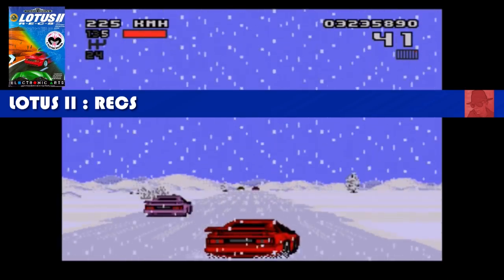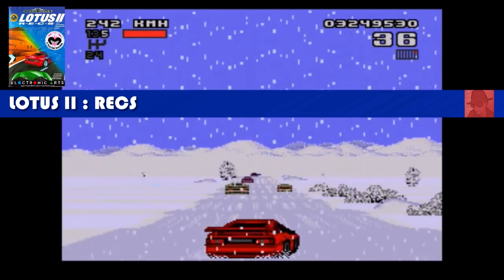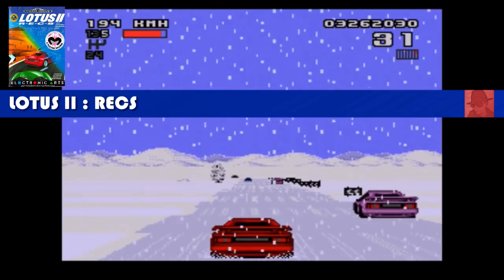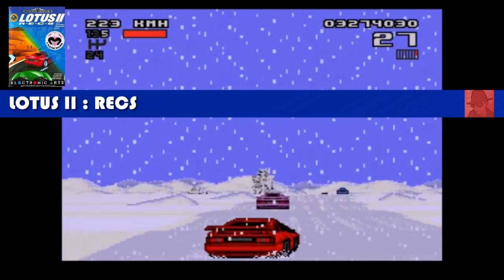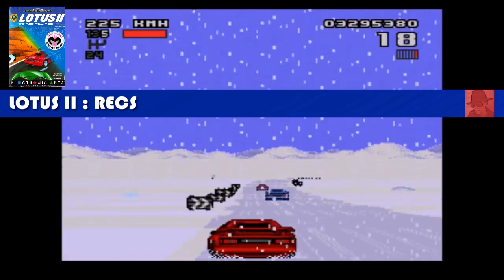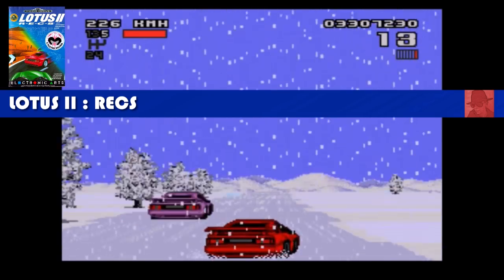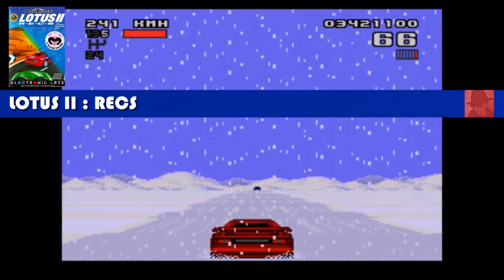Lotus 2 Rex, known as Lotus 3 on the Commodore Amiga. Rex is like a course editor and it really builds on the first game. It's a lot easier; you can choose to be in races or the time stage. I do like the snow. Again, slightly better on the Commodore Amiga but this isn't bad. If you're into designing your own courses, you can't really go wrong with this one. But my preference is for OutRun on this particular system.